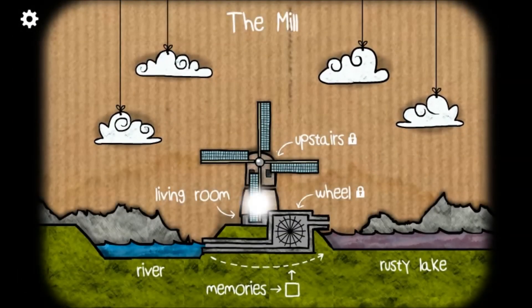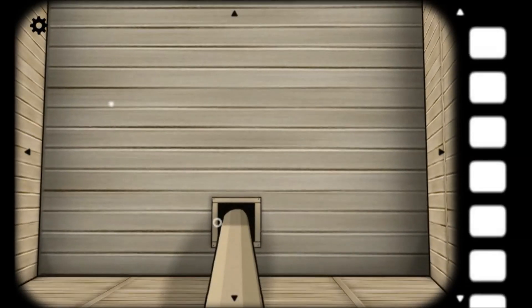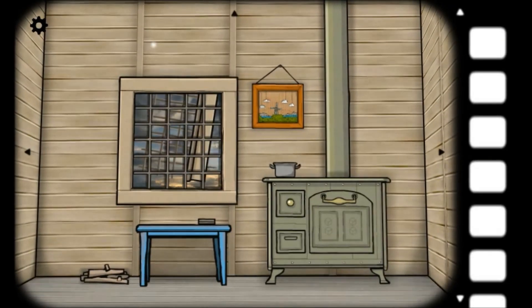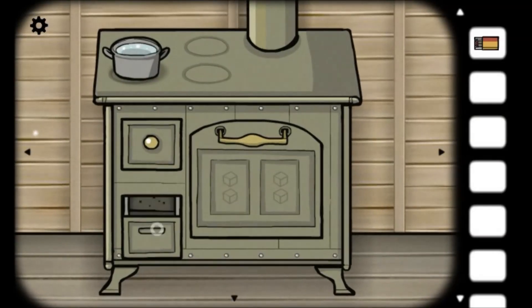And this is how we will teleport from room to room. Got a picture. And then that's just a giant mill wheel. Most of the stuff we have is here. We have a box with a key mold. We'll need to find something for that. Matches, of course, are standard everyday Rusty Lake accoutrement.